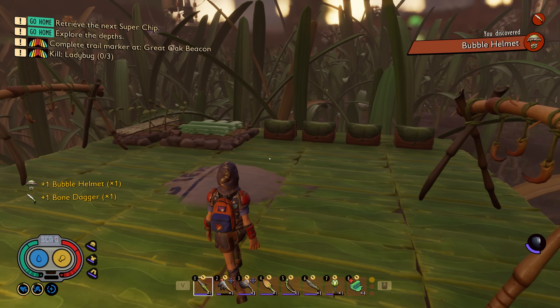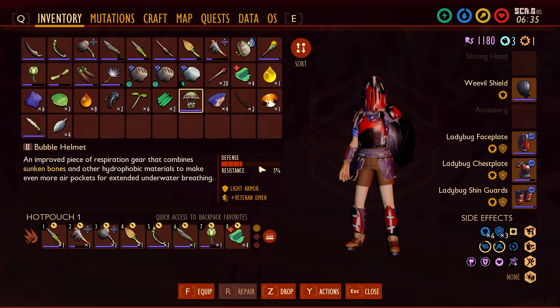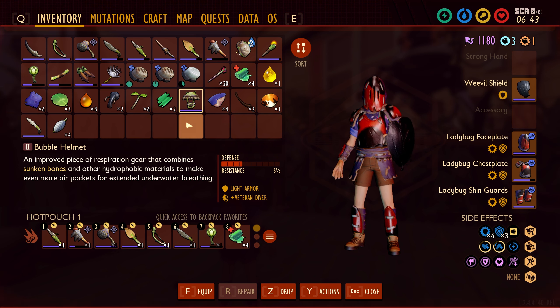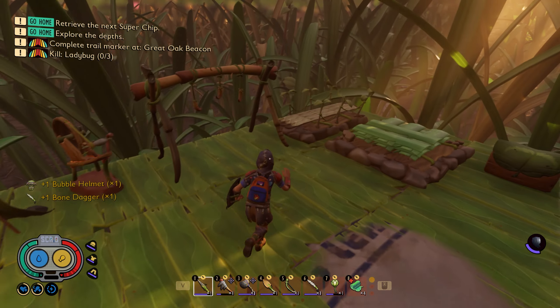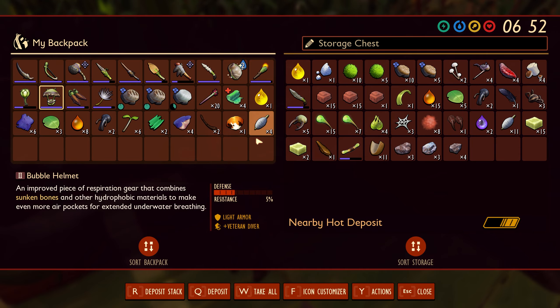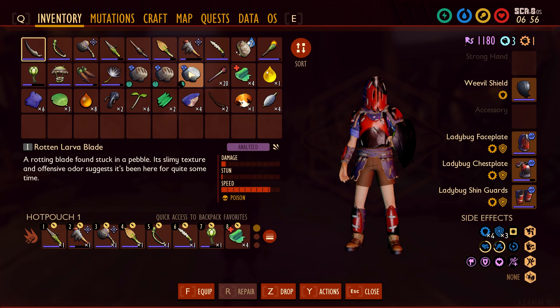The bubble helmet will allow us to breathe for longer — it's basically the same thing as the gill tube, it just gives you a little bit better armor. And more importantly, it greatly increases your breathing duration. It's just a straight upgrade to the gill tube — this is tier 1, this is tier 2. Same goes for the bone dagger — the bone dagger is just a straight improvement over the peblet dagger. So we have no more reason to keep the peblet dagger. We can put that in storage. Now we're pretty much geared up for a full underwater expedition.